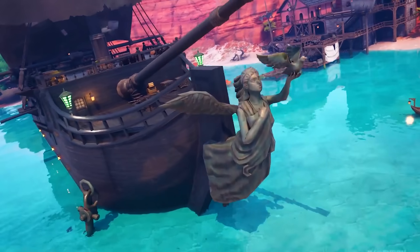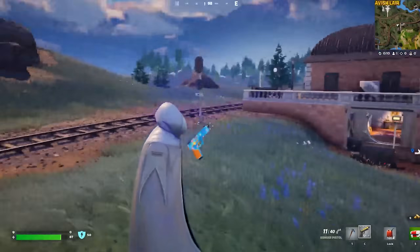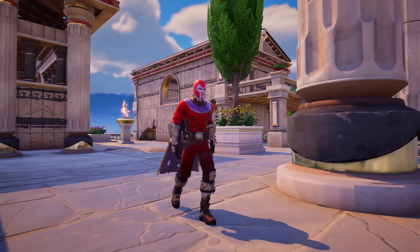Davy Jones' boat has appeared on our Fortnite island, and there's a brand new boss that we need to take out. Also, you can now actually eliminate the spooky wanderer on the island and turn into him. And also, Magneto is now here.